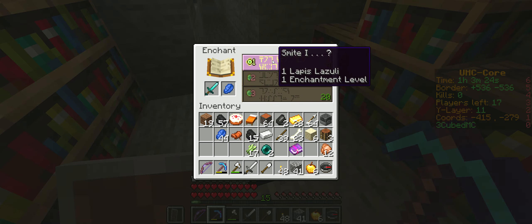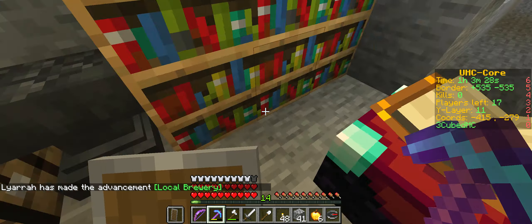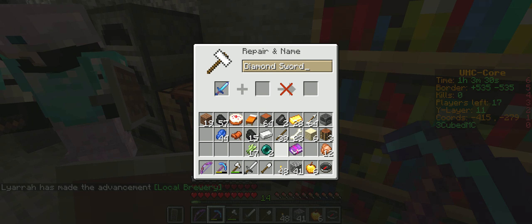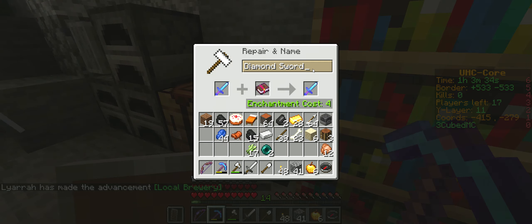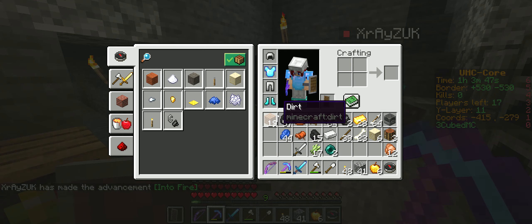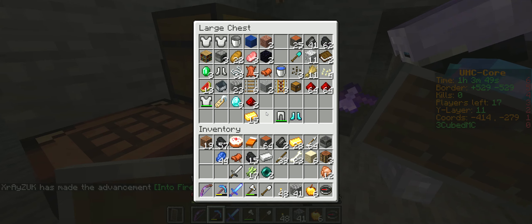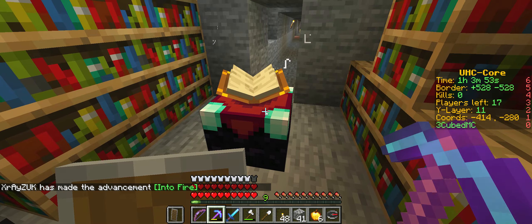Smite on a diamond sword — it won't necessarily help against a player, but I'm doing it. Nice. I named my bow. I know I shouldn't, but... I'm gonna put it in that chest. It's feathers we need. We need feathers.